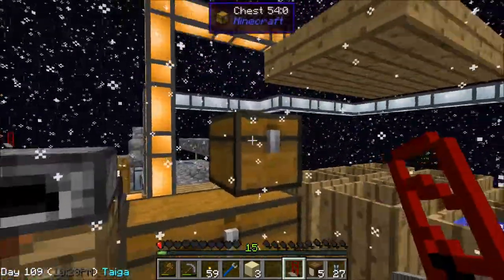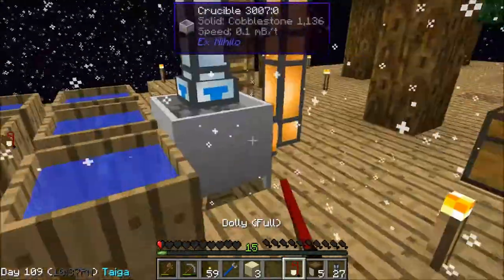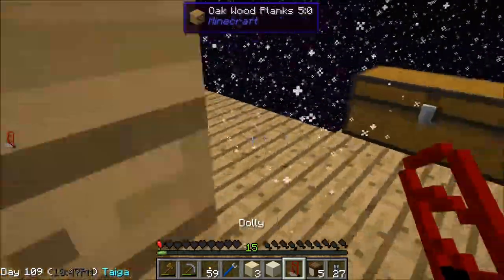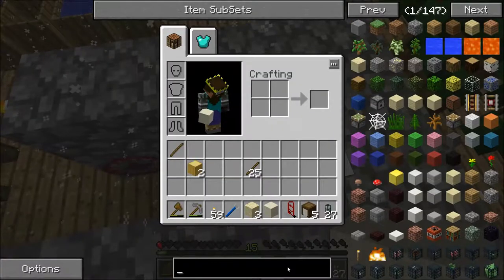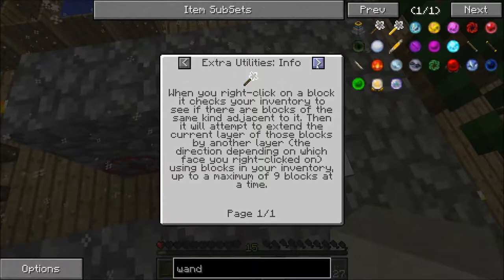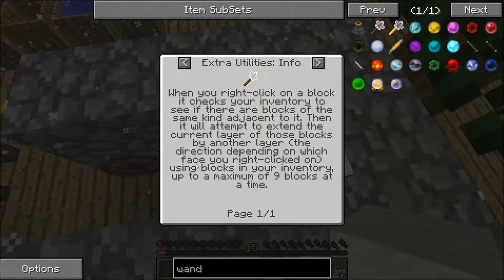This dolly is amazing — best chest mover I've ever seen in any mod pack. It also moves barrels and stuff like that. We need to do some expansion, and one of the things I want to get is a builder's wand. When you right-click on a block, it checks your inventory to see if there are blocks of the same kind adjacent to it, then it will attempt to extend the current layer by another layer — using blocks in your inventory up to a maximum of nine blocks at a time.